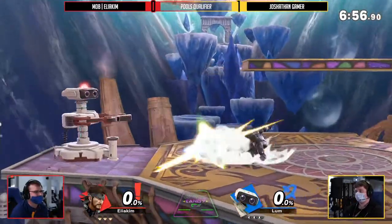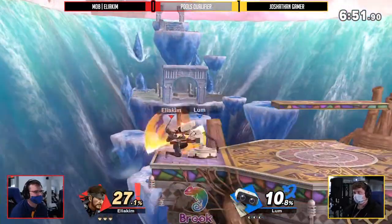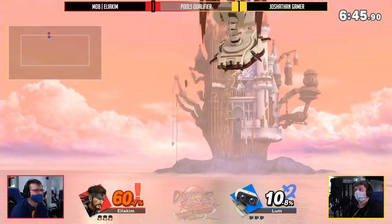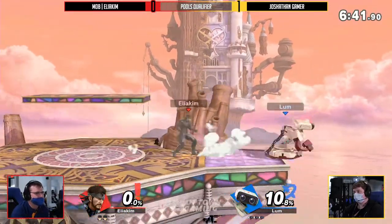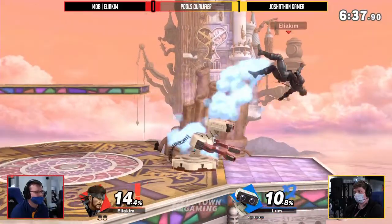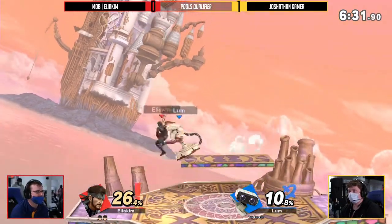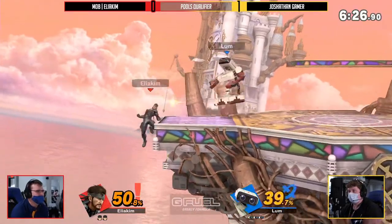There's still a lot of opportunity for ROB to control this space and misposition Elia Kim — boxing out with down-tilt, dash attack. Setting up the gyro yet again, getting that up-smash in. Within 20 seconds — that's what happens when you get a little lost in the sauce. You have to distance-check before you press C4 out of that position. You have to check the distance between you and your opponent. Josh is playing beautifully.